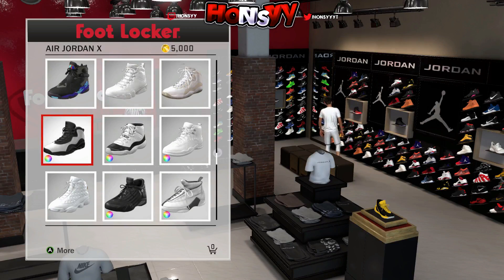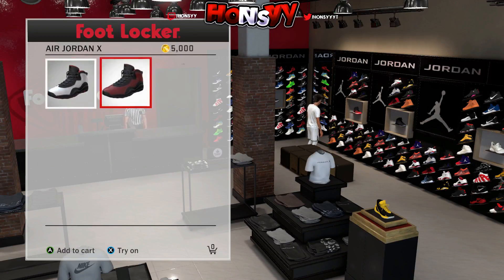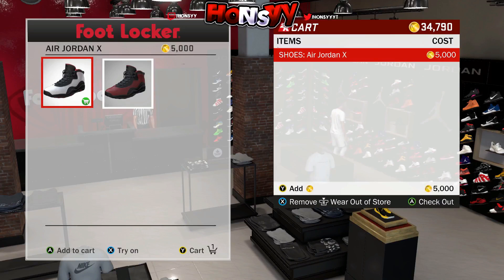The white ones, for 5,000 VC. I think I have like 34,000 VC at the moment, so it should take away 5,000 — but using this glitch you'll get it absolutely free.